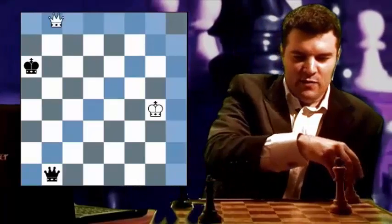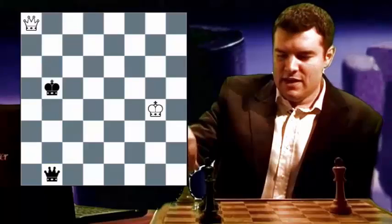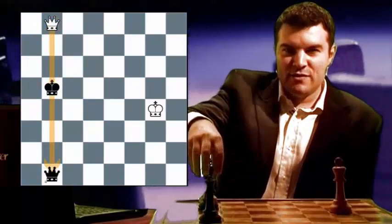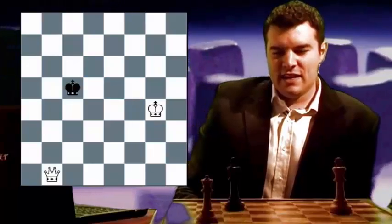That winning combination is to play queen to A8 check. The black king is forced to move to the B file — for example, king to B5. And white can play queen to B8 check. The black king is forced to move again, and white can win black's queen, reaching a winning king and queen against king endgame.